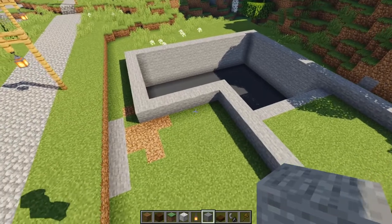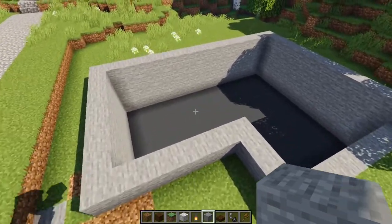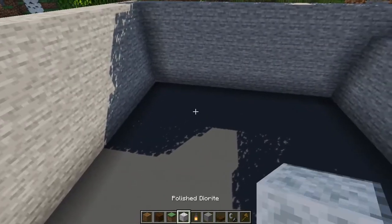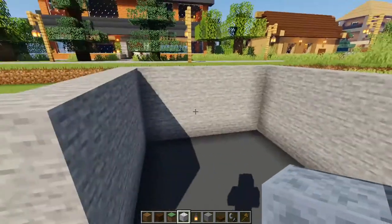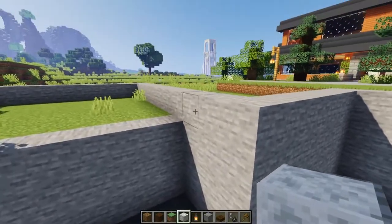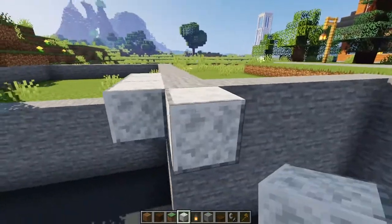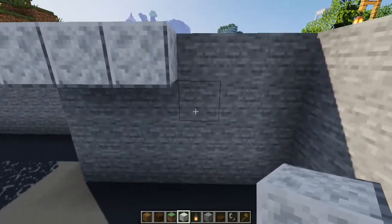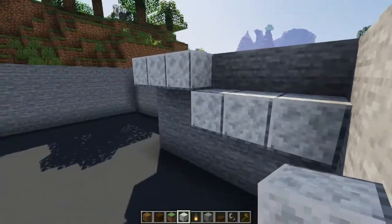So the next step now is to build the floor. So we need a main level. In this case we're going to use polished diorite because I want a nice white floor. So we're actually going to build the floor at this level right here until we get to right there. Then we're going to step down and we're going to have that one right there.